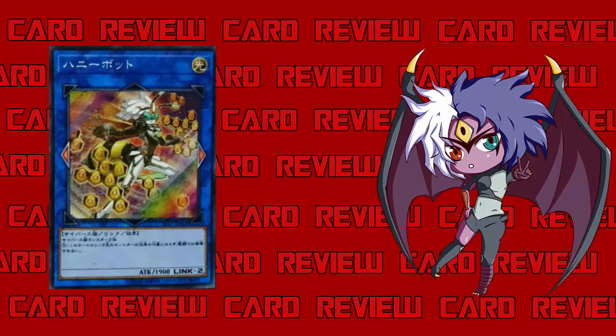So this is Honeybot. She is a Light Cyberse link effect monster. Her link arrows point left and right, so she's definitely not one you want to summon straight into your extra monster zone, because she doesn't point in any direction that allows you to summon from your extra deck into your main monster zone. She's a connector — you want to put something like Gaia Saber or Decode Talker down first, then summon her.